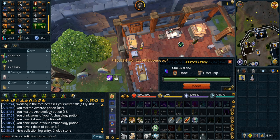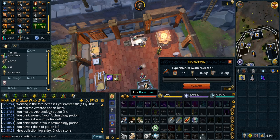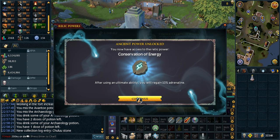The stew boost from last episode let me boost for an extreme invention potion, which means I can make this relic. I would guess around 150 hours of archaeology to get to this point. I'm glad it's finally coming to an end.